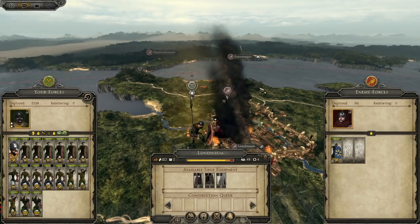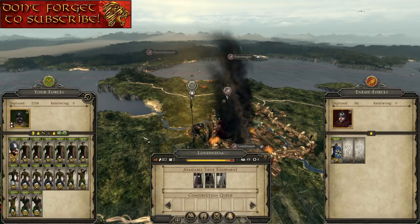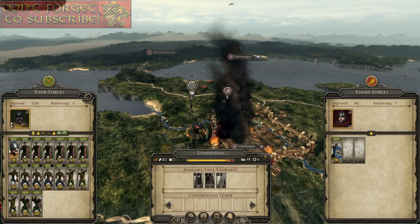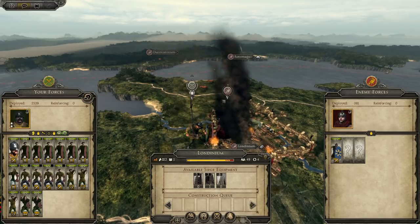Hello and welcome everyone to part 3 of the Saxon Let's Play for Total War Attila. We continue where we left off last time - we are sieging Londinium. I asked in the comments whether you'd like me to fight the battle myself or be happy with the auto result. It's about 50/50, so I'm going to fight the battle but not start my normal recording timer for around half an hour until we finish this battle. It could be a slightly longer part.